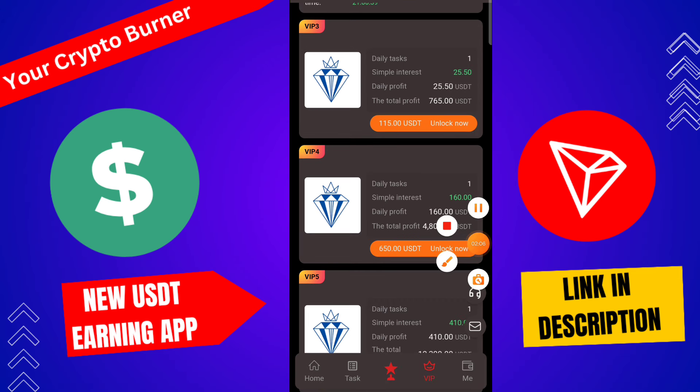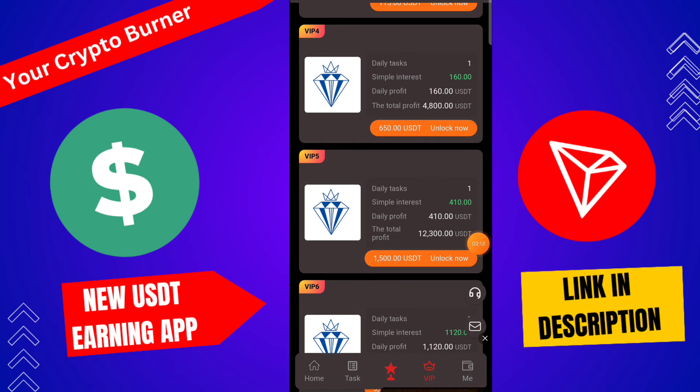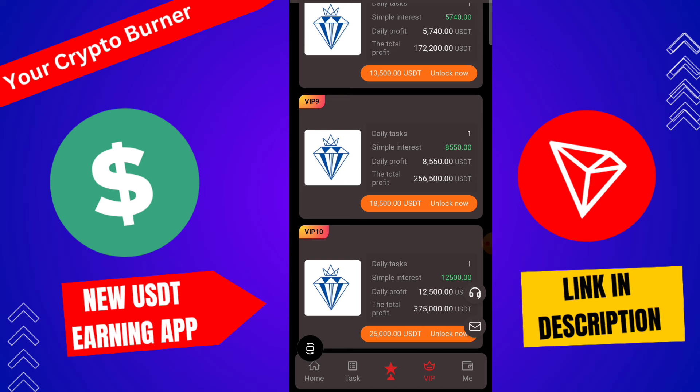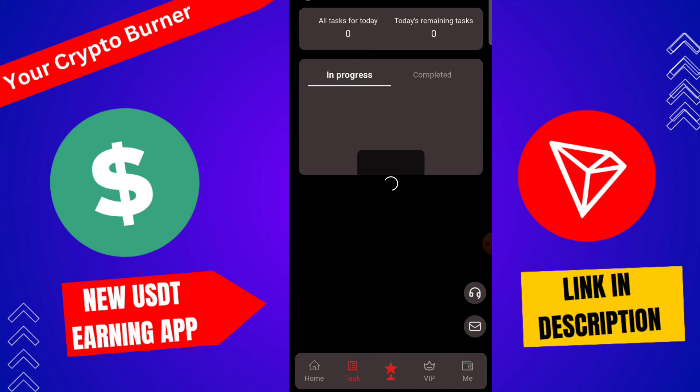Here you can check VIP 2, 3, 4, and 5 — the maximum VIP level is 10. I already discussed the top five VIPs. If you increase your investment amount, your daily income also increases. Go to VIP 1 and complete today's task — I received 2.8 USDT from completing the task.